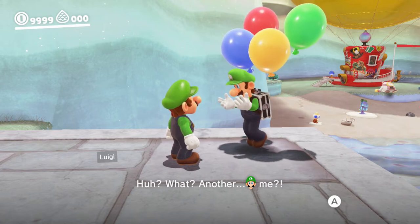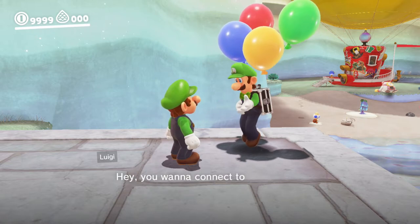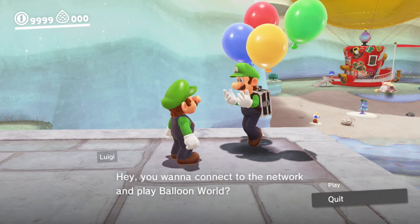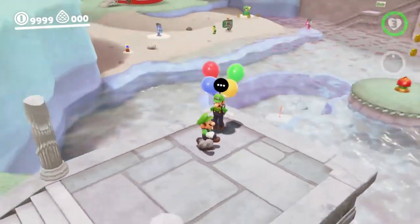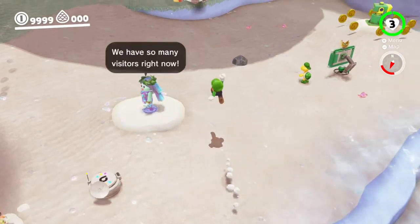Another Luigi — me! No, no, wait, is that you? Whoa, whoa, you really threw me for a loop there. Hey, you want to connect it? Okay. And that is Luigi's unique dialogue for this outfit.